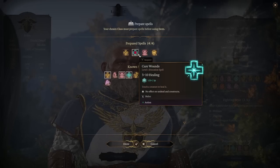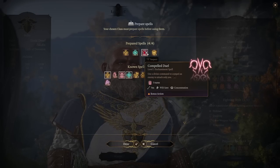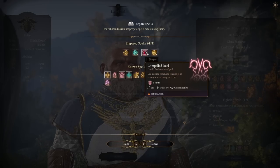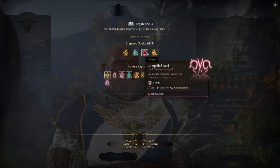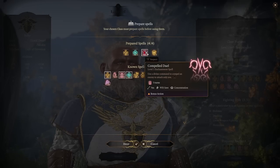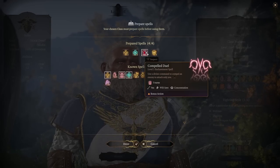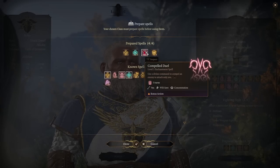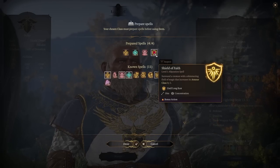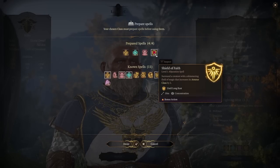Cure Wounds is just a backup heal — generally you have Lay on Hands so it's not super required. Compelled Duel is okay; the main advantage is it's a bonus action that gets enemies focusing on you instead of your squishy allies. But you have to ask yourself: would it be better to just do an extra 2d8 radiant damage to that enemy and kill them right now instead of making them walk over to you? Shield of Faith increases your armor by 2 and lasts as long as you can concentrate — this is fantastic, makes you even tankier, and is probably what I'd focus concentration on.